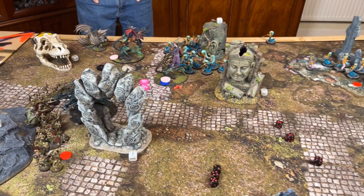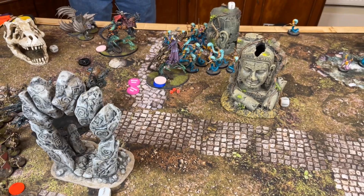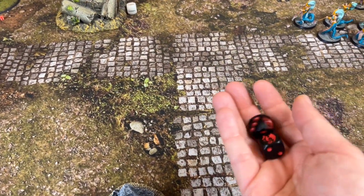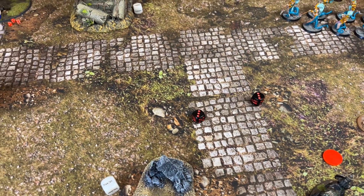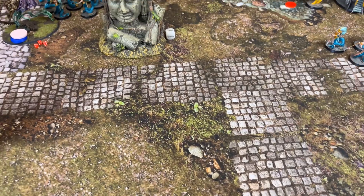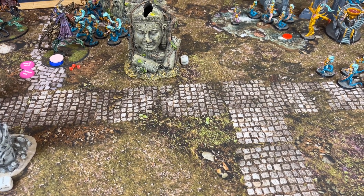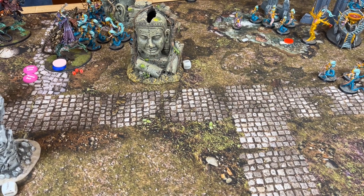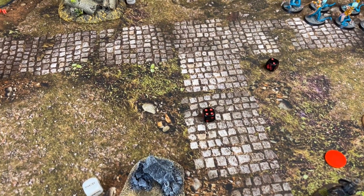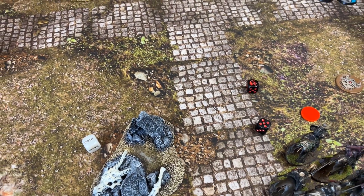Then the Vargheists — needing a nine: six, six! Only one command point left, probably don't need it. Re-roll — no joy. Then Manfred goes in needing an eleven — he gets it! That's how you do it.